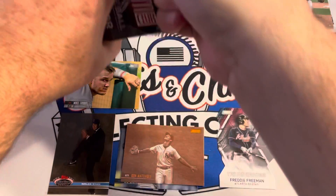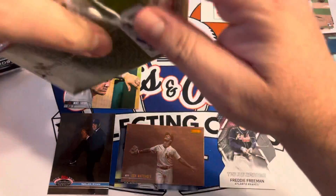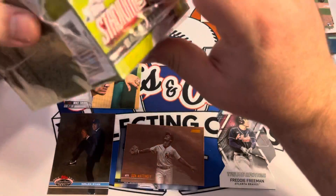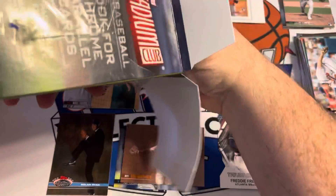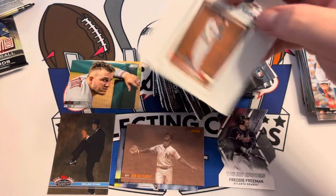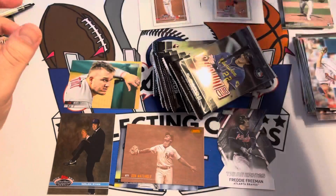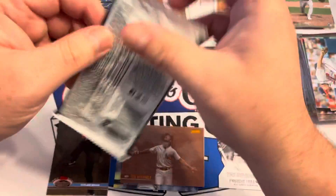Let's get this other box. Is there — I know there's lucky cards — are there any gold cups in this? No, not in Stadium Club. No gold cups, not even jersey cards. Who is it? Alex Bregman — I'd much rather have the Ryan Mountcastle. All right, blaster box number two.